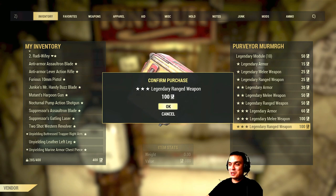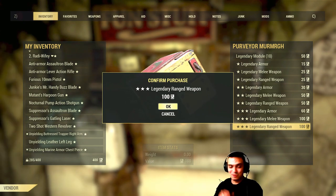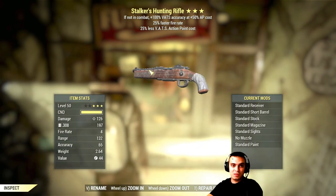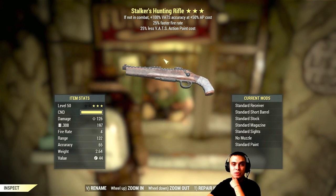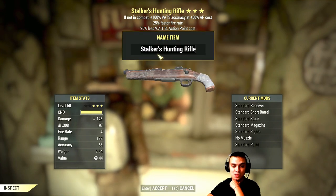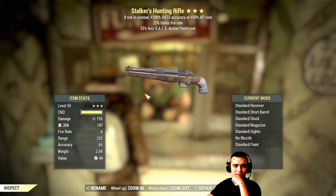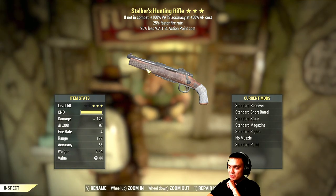That's it — goodbye commando again. I'm tired of switching from rifleman to commando and back. Stalker's hunting rifle — 100% VATS accuracy at 50% AP cost, 25% faster fire rate, and 25% less VATS action point cost. Very good — I like that faster fire rate. But it's a hunting rifle — the game is so buggy that TSE are broken.